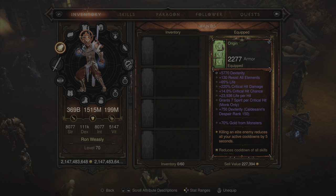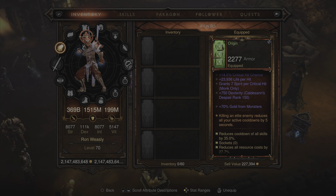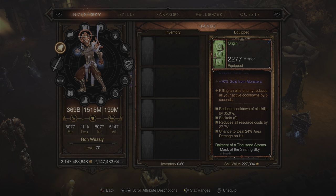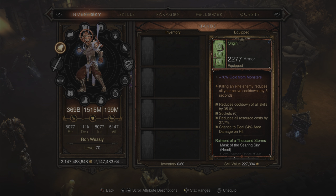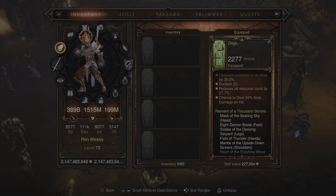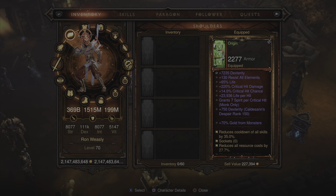Affixes on the shoulders are: 5,770 dexterity, 130 resist all elements, 65% life, 220% critical damage, 14% critical chance, 23,936 life per hit, grant 7 spirit per critical hit, and 750 additional dexterity from the augment. You also get 70% gold from monsters and a Season 25 soul shard affix: killing an elite enemy reduces all active cooldowns by 5 seconds. Stats show 35.0% reduced cooldown of all skills, 27.7% resource cost reduction, and chance to deal 24% area damage on hit.